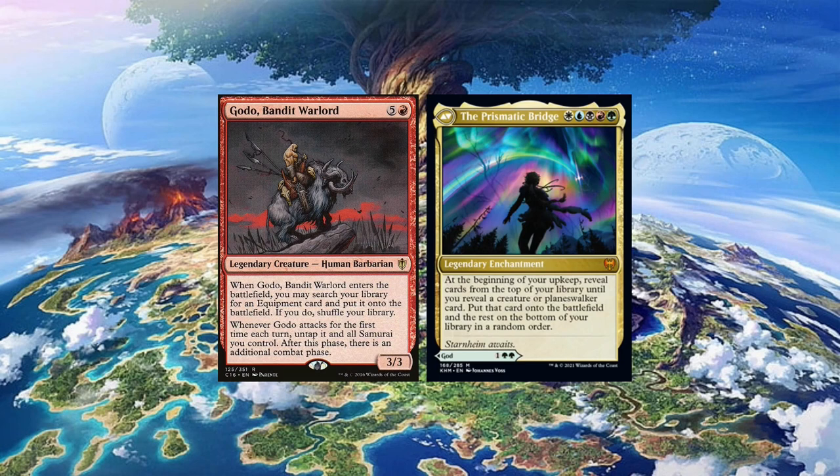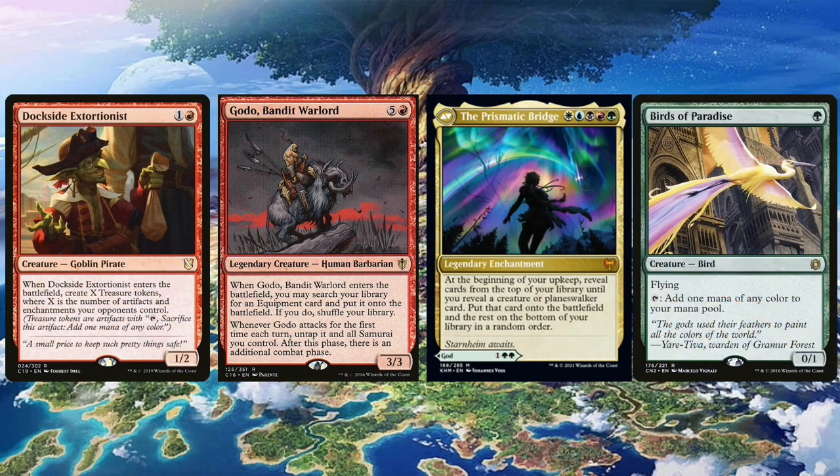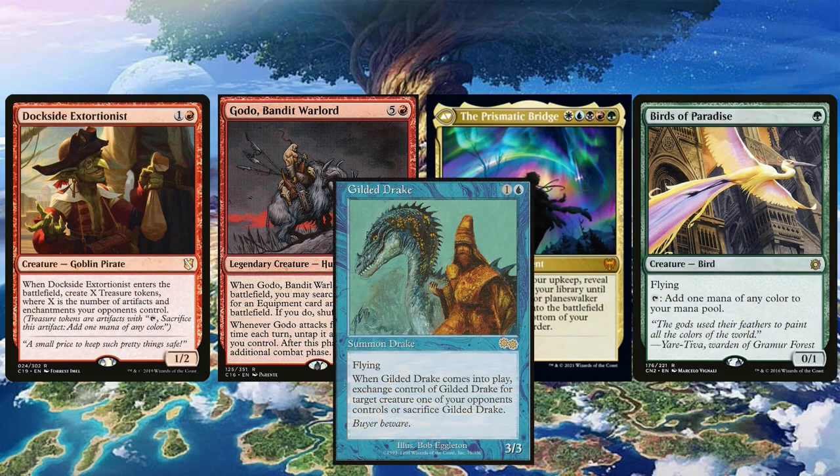For this to work, we can't have a single creature inside the entire deck except for Godo the Bandit Warlord, and we can't have any planeswalkers either. That means no mana dorks, no Dockside Extortionist, and no expensive Gilded Drake.